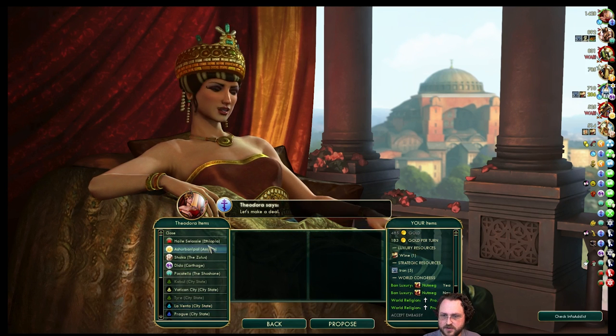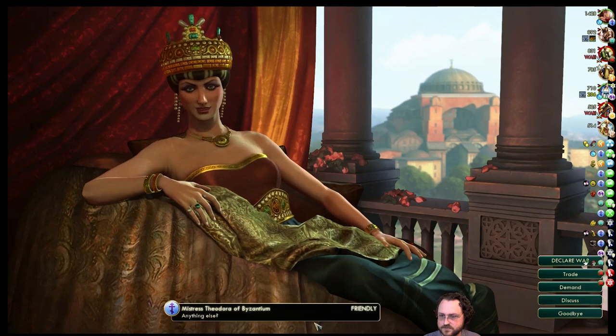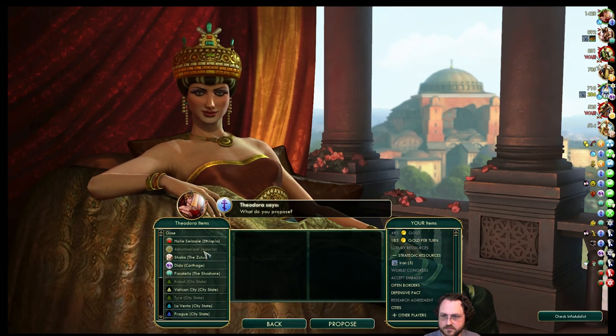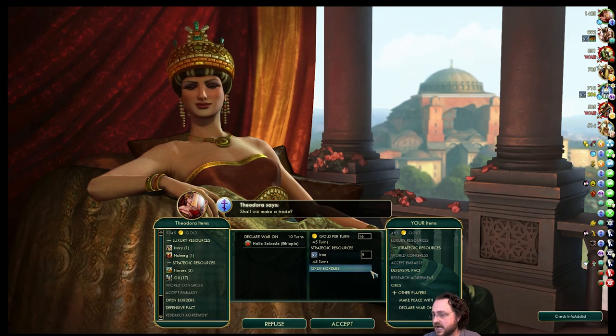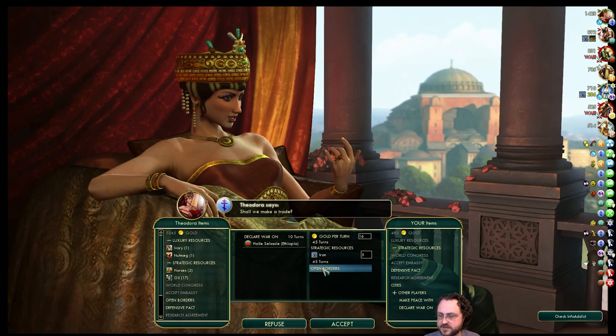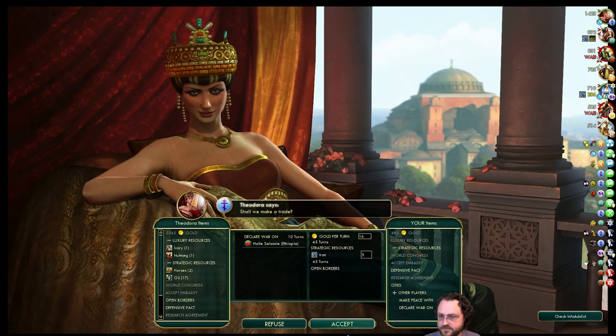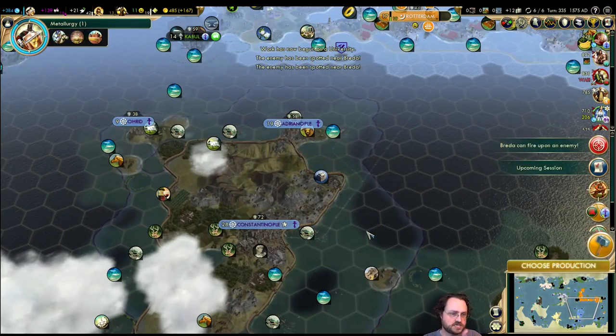I don't mind giving you the wine — tell you what, why don't you declare war on both? Sure. 16 gold per turn is a lot. The open borders is annoying, but now I can actually put units on the tile so you can't steal it. Declare war on both of them — sounds good to me.